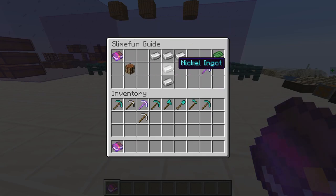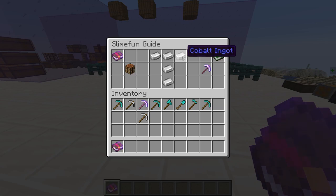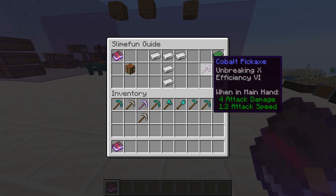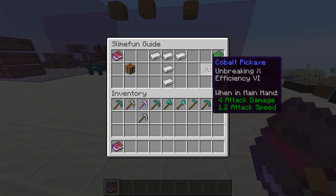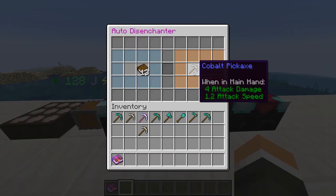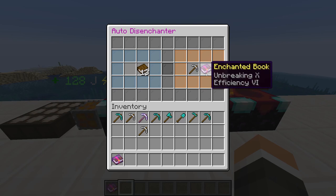Next is our cobalt pickaxe. Now this is one hell of an item. It's really easy to make because cobalt and nickel, the two components required, are honestly really easy to obtain, and the effects are absolutely mind-bogglingly good. By making it you now have access to Unbreaking 10 and Efficiency 6. And while this is on an iron pickaxe, it doesn't have to be — with the disenchanter you can actually remove those enchantments from the cobalt pickaxe and apply the Unbreaking 10, Efficiency 6 book to all of your armor and tools, so suddenly everything has Unbreaking 10, which is obviously really, really overpowered.